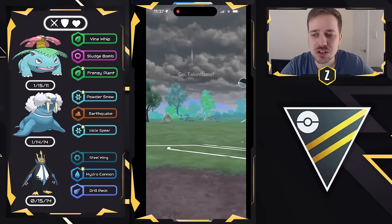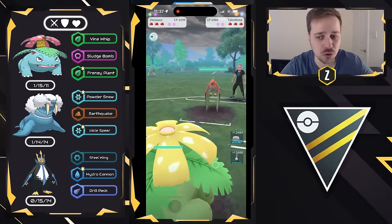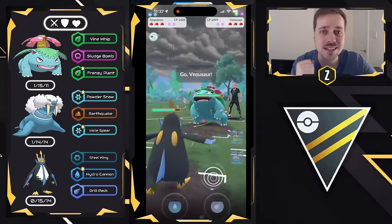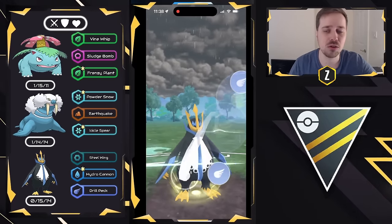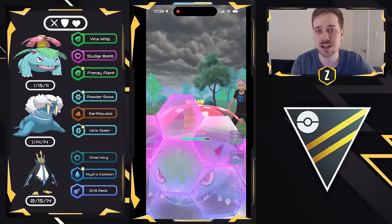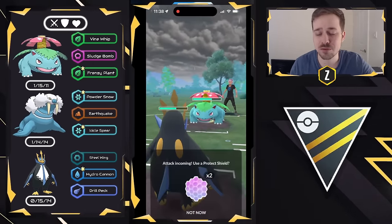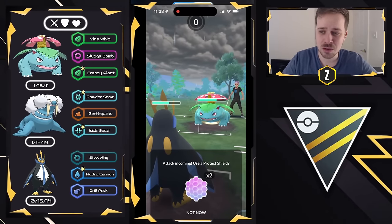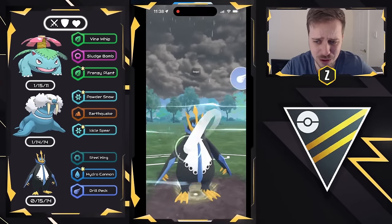Getting into the first battle — Venusaur on the lead versus Talonflame. This is obviously going to be a tough lead. What I like to do is go for one Vine Whip and then swap into Empoleon right there. That energy is going to come in crucial later on. What's great about Empoleon is the Pokemon it draws out — typically a fighter, a grass like Venusaur, or an electric like Ampharos, Heliolisk, or Lanturn.